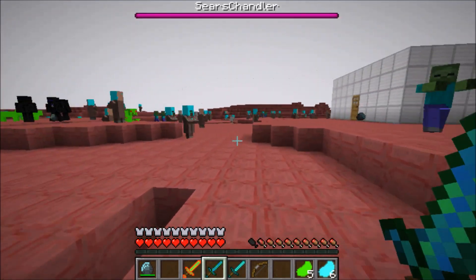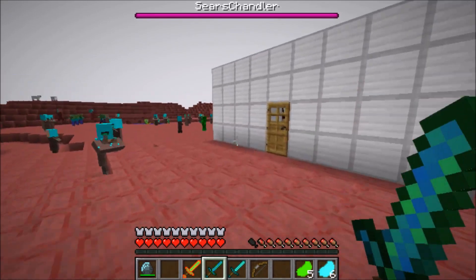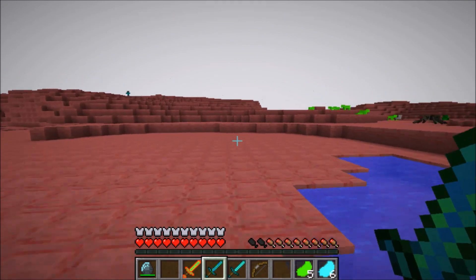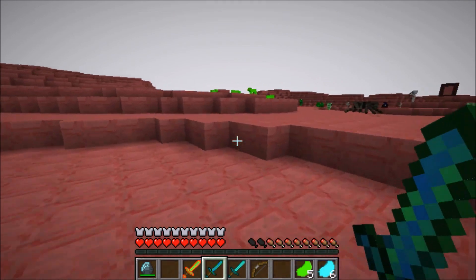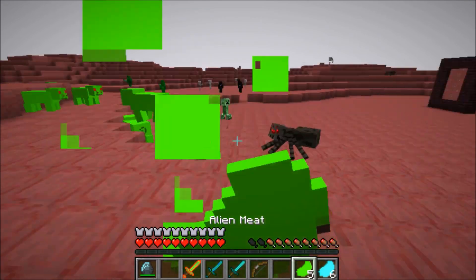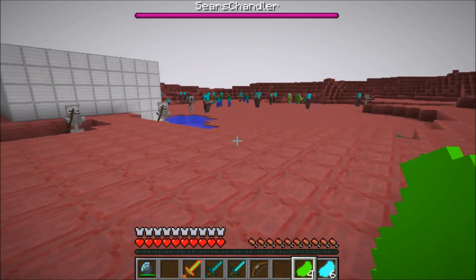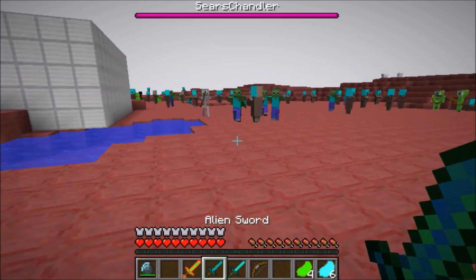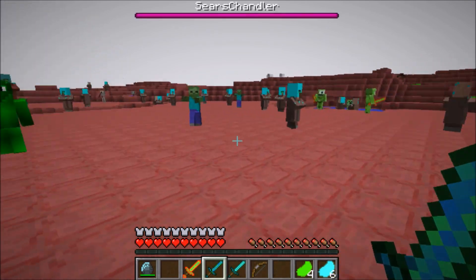Right here are the alien gems and they just naturally spawn in this dimension. You'll be able to get tons and tons of alien gems because they're all over the place. But the reason I came to this dimension is because there's a dungeon, guys.